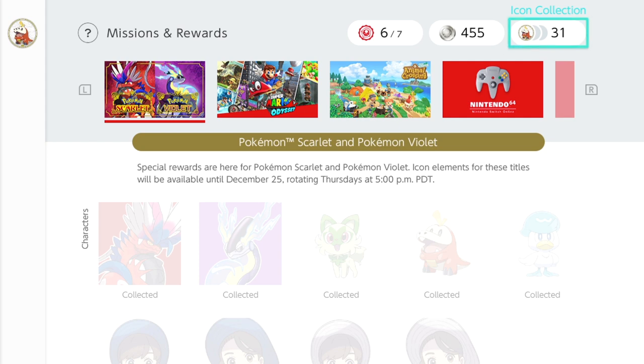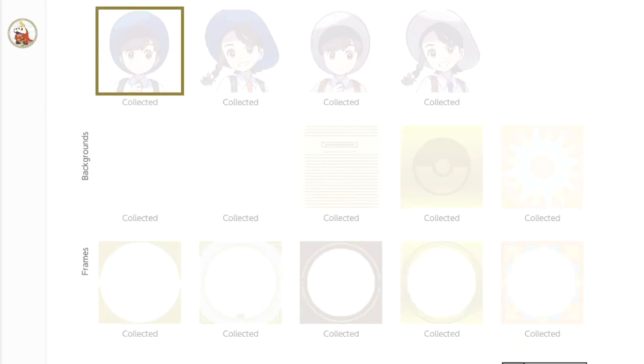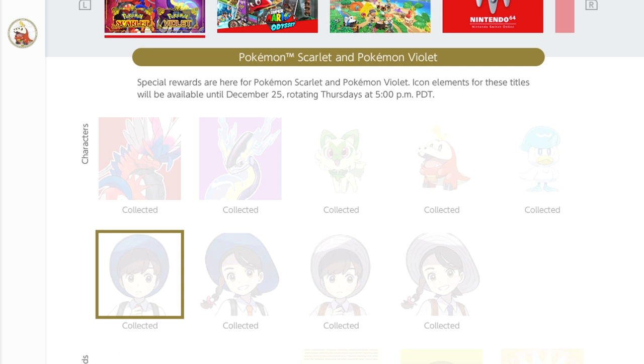After December 25th, they will not be available to collect or buy with your platinum points. They switch out every week — on Thursdays they rotate out and drop a brand new selection of icons. We don't know what those are going to be yet, so they might be even cooler than the current starters and legendary Pokémon.